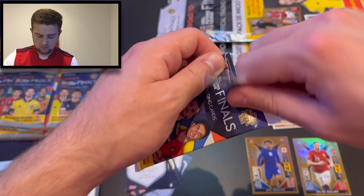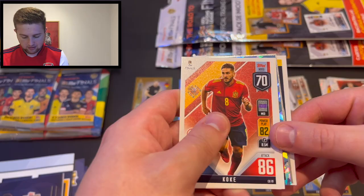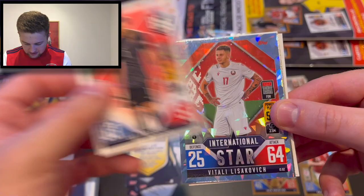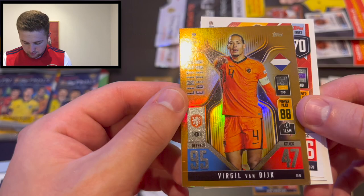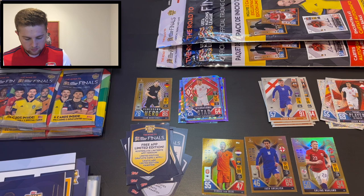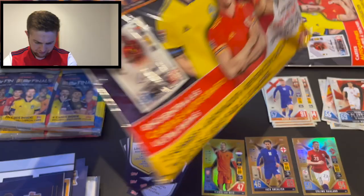Last pack of this German multi-pack. We've got another parallel here. Cards include Koke, Metz, Rui Patrício at 85 on the index, Jaković at 82 parallel card, and Mason Mount - very nice at number 40 on the index. Our other limited edition is Virgil van Dijk - VVD limited edition card right there. Fantastic. Let's get the Spanish multi-pack open.